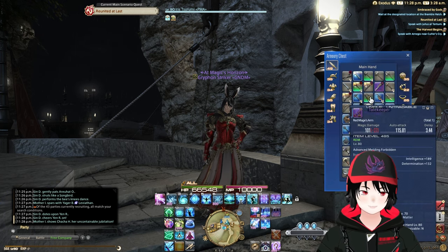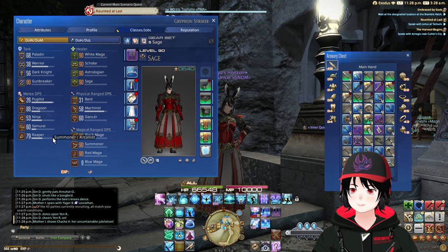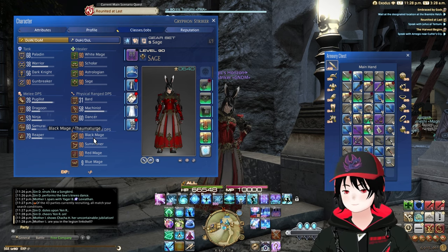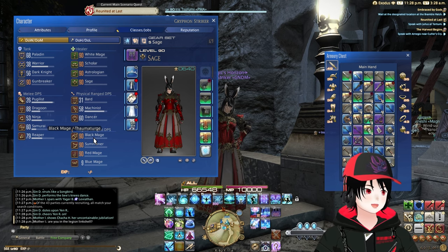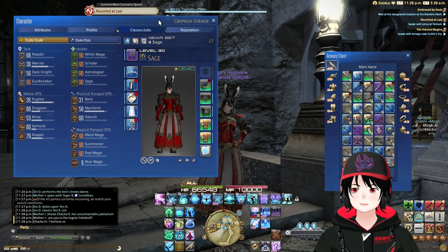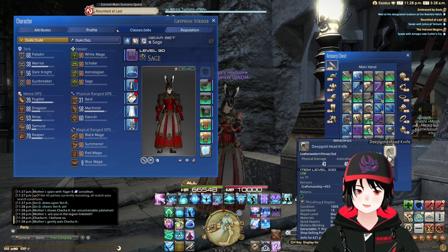Next up is another pain point: the armory chest. This gets full so quickly, especially when you start leveling more classes. I'm working on getting all jobs to 90 before Dawn Trail. This is actually easier if you have all 90s — when you don't is where it gets harder.